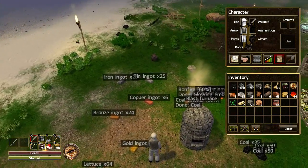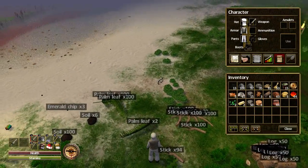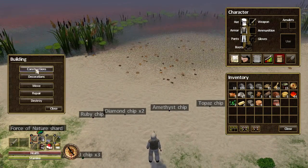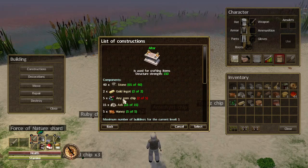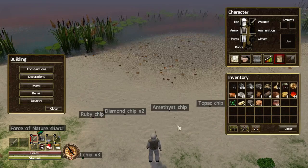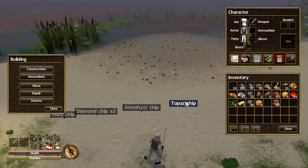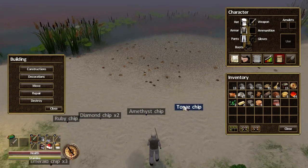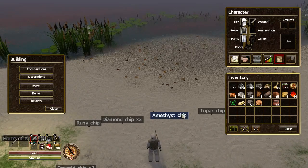Here's the important thing with the altar. For the altar you need any gem chips — and you need five of them. Now in your travels you will have got lots of different types of chips: emerald, ruby, diamond, amethyst, and topaz. It says you can use five chips to make the altar.